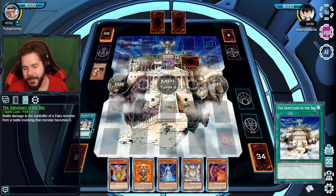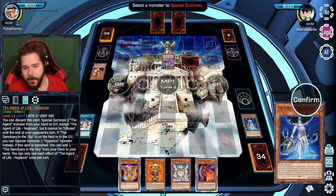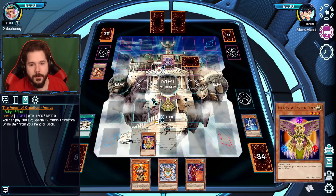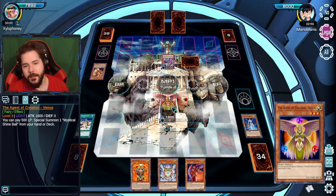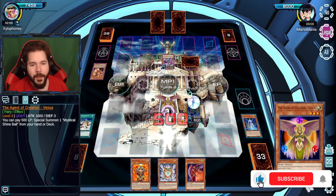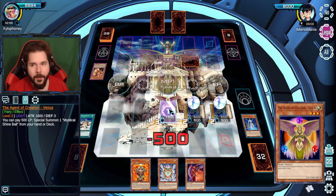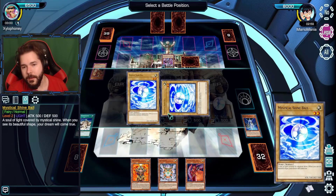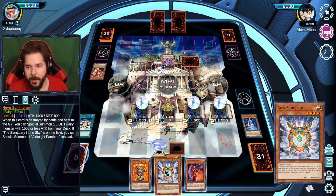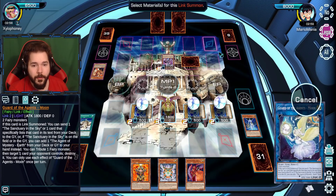I started off with Sanctuary in the Sky and I also have Neptune. I can kind of just copy the play you did with the Venus. Activate — summon one of these. Activate — summon another one. And one more time — get that out there. Wonderful, we got all these orbs. I got this as well if we need something else on the field. Two fairy monsters — I guess we just go Moon with two orbs.